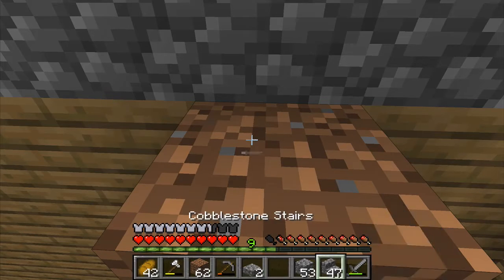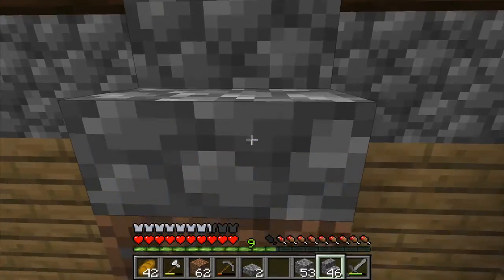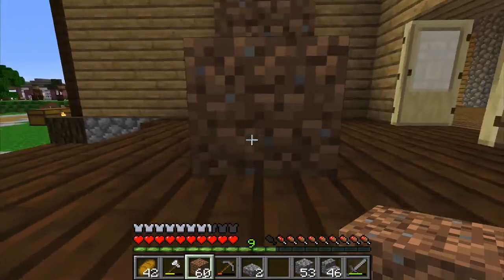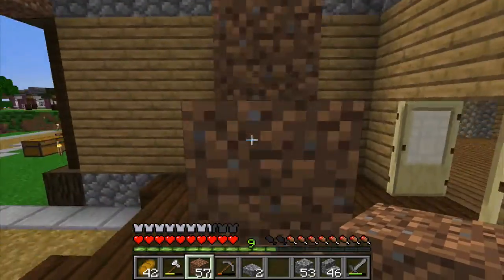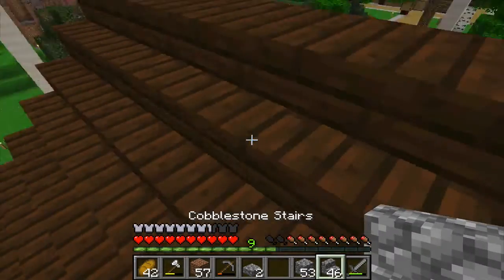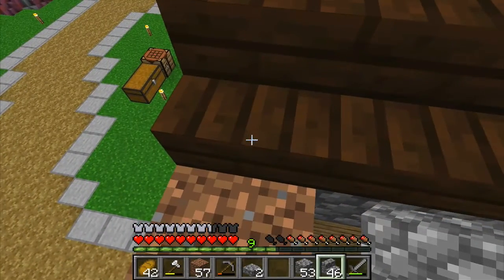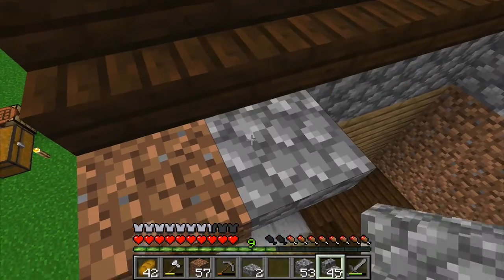So I need my stairs happening here. We're going to put that there and extend this so that we can get up and down because we're going to need to — for fairly obvious reasons. So we're going to pump up there like that. Cool. So I would like to do this here — cobblestone stair action. No, that was entirely wrong.